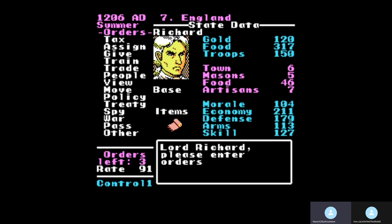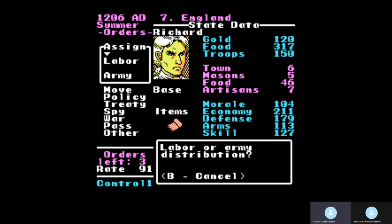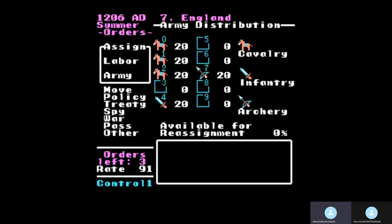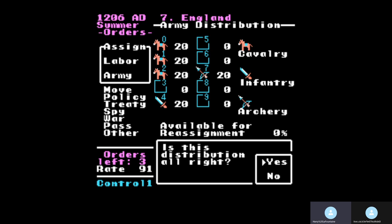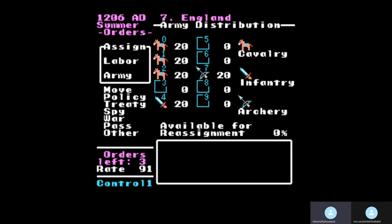We want our troops' skill to be at least over 300, and we want a whole bunch of troops. Here's the army breakdown percentage — you have to build up to 100%, and you can fill all ten slots if you want. I usually use four. I'll leave this for now so I don't use an order.